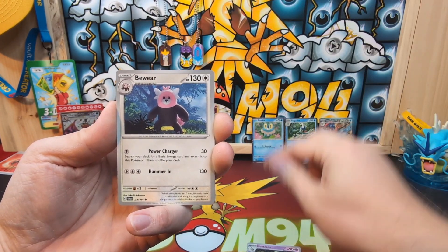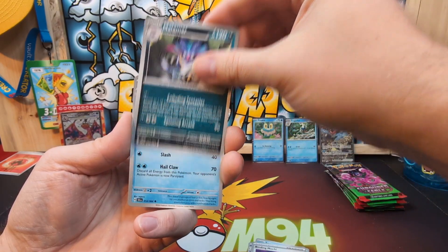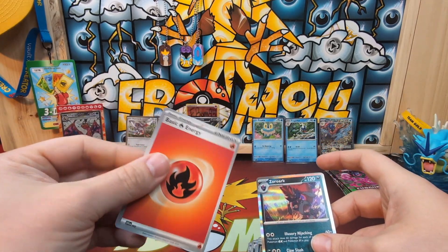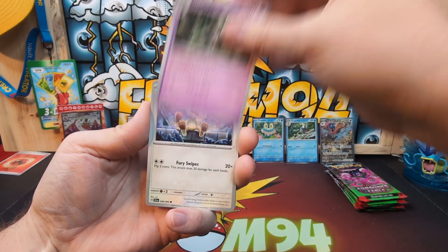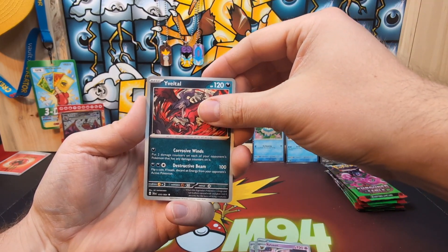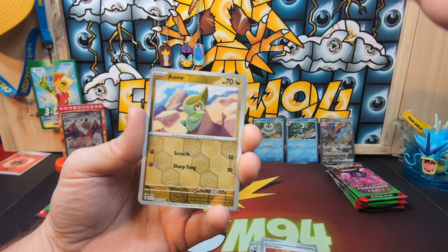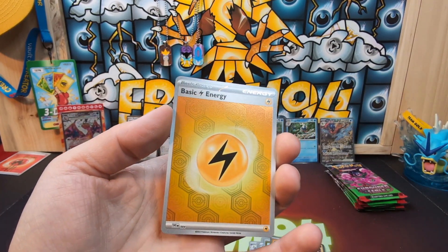Dust Collapse, Bewear, Sneasel, Zorua, Binding Mochi, Malamar, Weavile, Meowth, Zorua reverse, and a Zoroark. Let's see if we can get our first hit — Dust Collapse, Meowth, Zorua, Houndour, another Sylveon, Yveltal, Power Glass, Dusknoir reverse — that's actually a pretty decent-looking reverse in the psychic. Axew and Blood Moon Ursaluna, but we did get another reverse hollow energy.